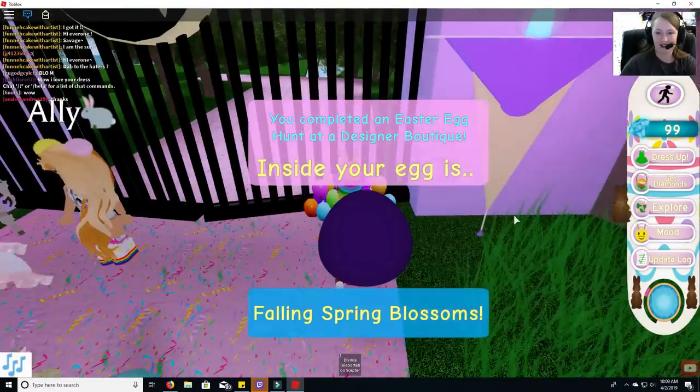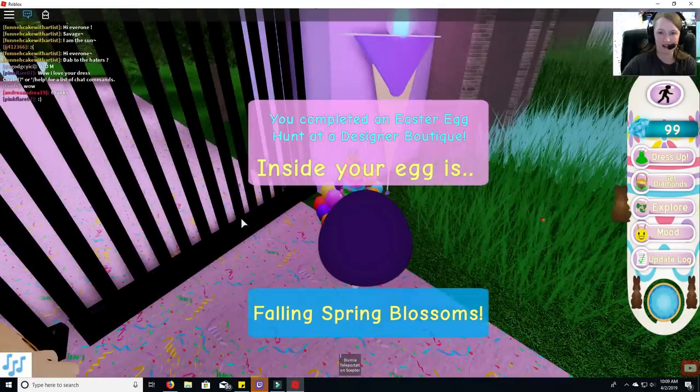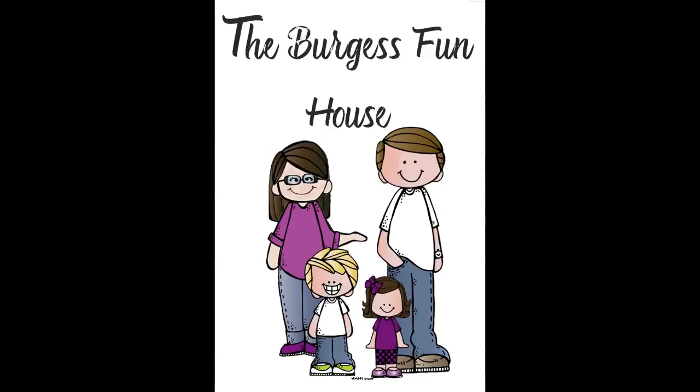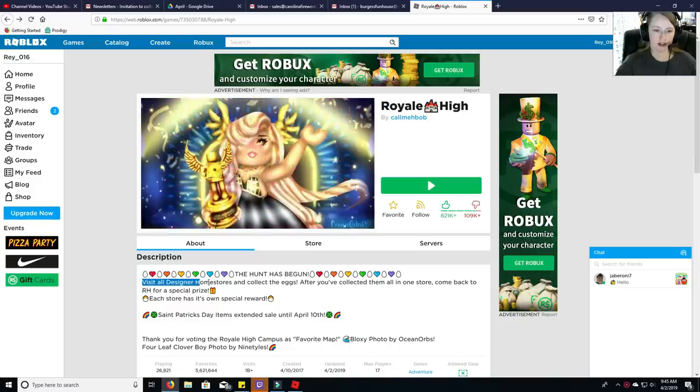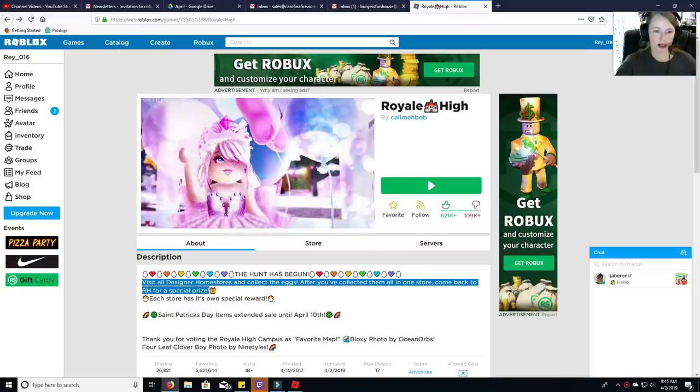I used my teleporter. It says you completed an Easter egg hunt at Designer Boutique. Inside your egg is Falling Spring Blossoms. It says visit all the designer home stores and collect the eggs. After you've collected them all in one store, come back to Royal High for a special prize. Each store has its own special reward.